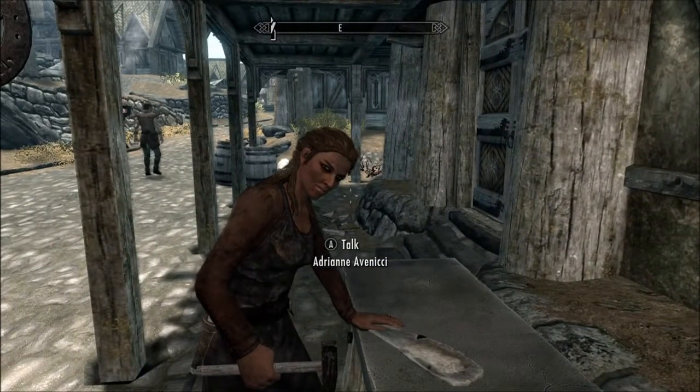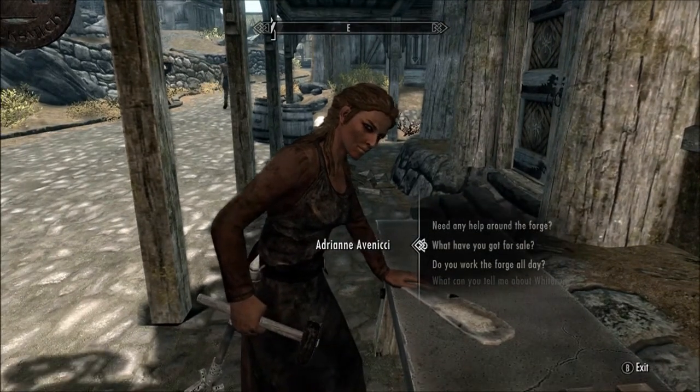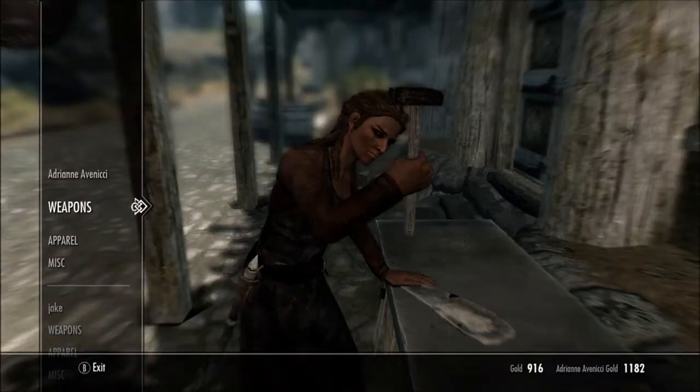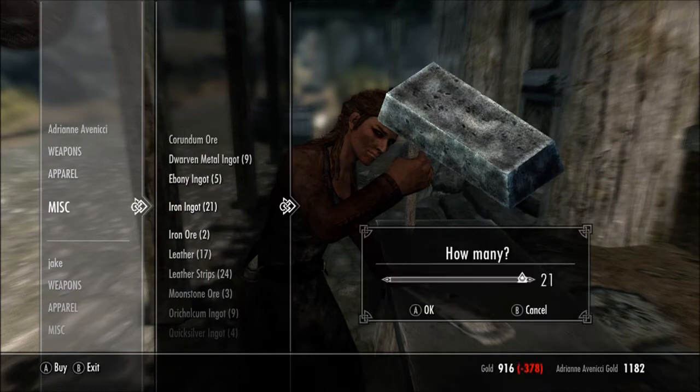What you're going to want to do is go to Whiterun and talk to Adrienne by the blacksmithing area. Talk to her, go to her miscellaneous section, and buy iron ingots and leather strips, as you'll see here.